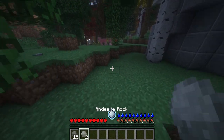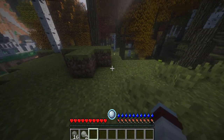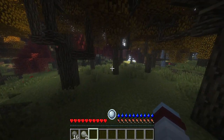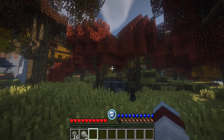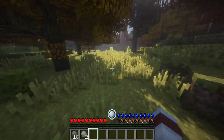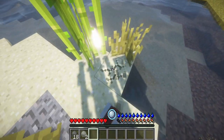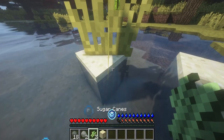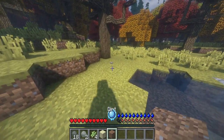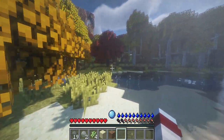I also know that I'm meant to be killing sheep and cows for leather and wool. Wool for maybe a sleeping bag or even a bed, leather for a backpack. I'm meant to make arrows or something. He also told me to grab sugar cane — I think I need eight. I don't really know the reason, but he seemed like he knew what he was doing, so I'm going to do it.